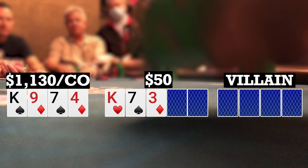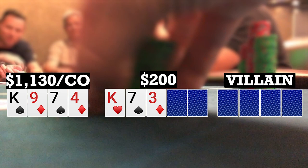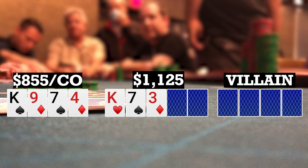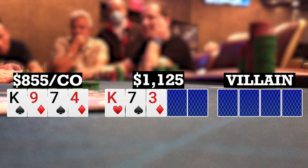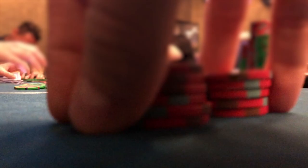Here I look down at king-9-7-4 double suited in the cutoff in a straddled pot. There's one limper, I also limp. A couple other limpers. Straddler checks and we're going five ways to a flop. The flop comes king-7-3 rainbow. Small blind bets 50. Big blind and middle position call. I make it 275. Folds to the small blind who re-raises to 700 total, and both players fold to me. I don't really know many hands he'd do this with that I beat — maybe 7-6-5-4 or a wrap with a pair. I do have the top set blockers, but I don't really think I can call here, so I lay it down.